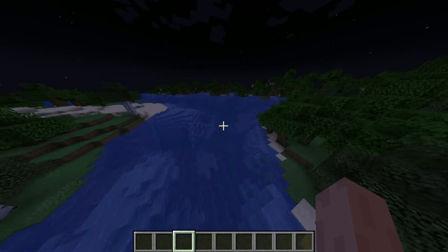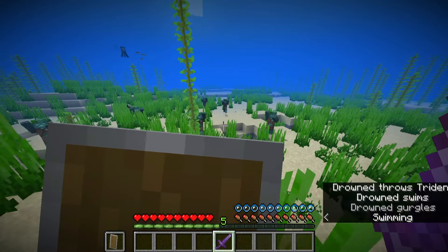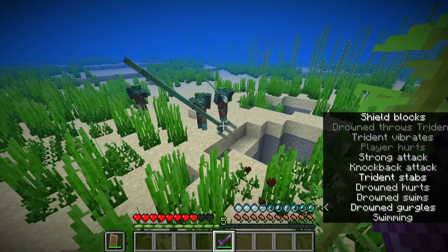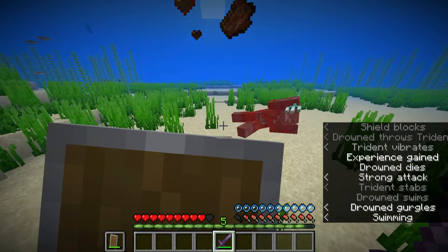Finally, you can also find drowned in dripstone caves, also with a higher chance than in oceans. However, it's hard to find a good dripstone caves biome to farm drowned, so just stick to oceans. Make sure you're always using a Looting 3 sword when looking for drowned. You could also build a farm using turtle eggs, but that would take more time than just looking for drowned.